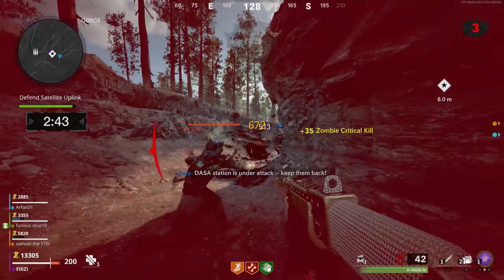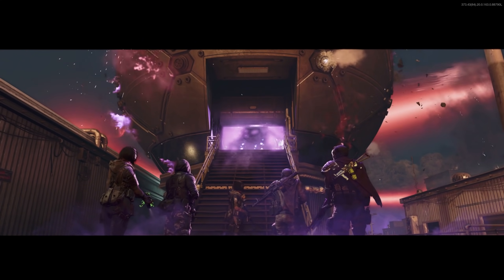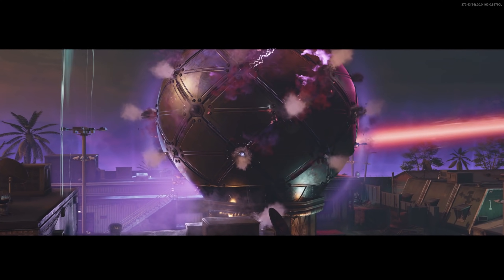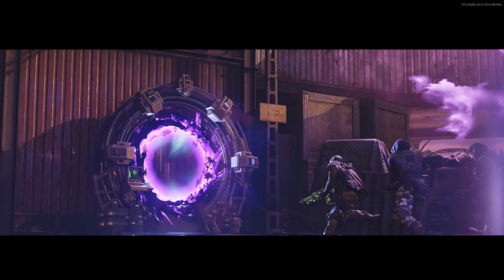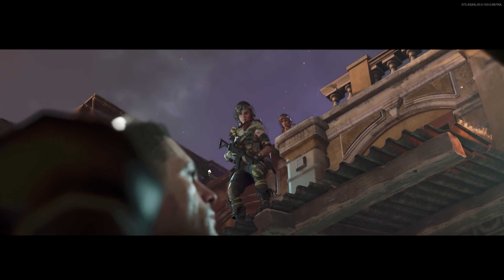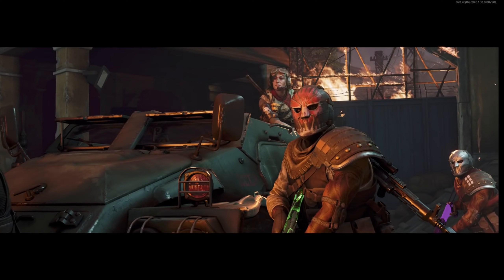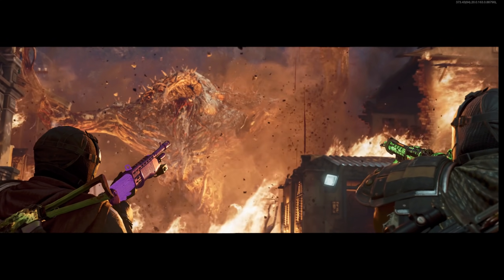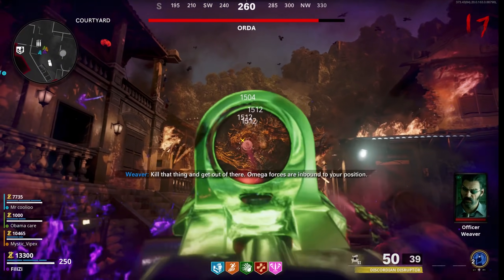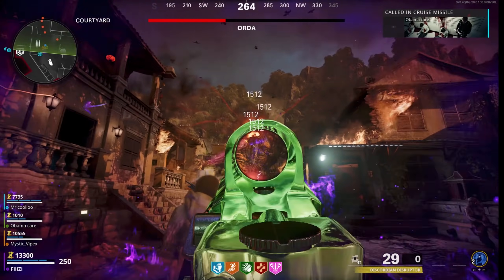The last calling cards are all the easter eggs in the game — currently 4: Die Machina, Firebase Z, Outbreak Part 1, and Outbreak Part 2. I know many of you might not know how to complete these or find them difficult. I'll link my favorite easter egg guides in the description, including my guide on how to defeat Legion easily, plus recommendations from other YouTubers for boss fights and easter eggs. There's also a link to our Discord server where you can find others to help you complete them.